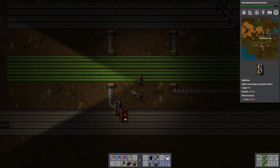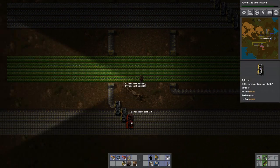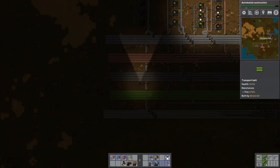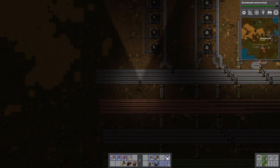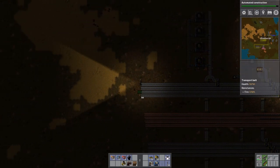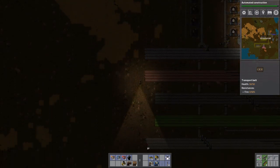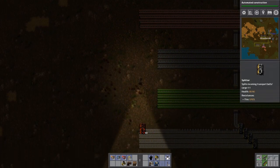I am just failing at belt placement today. What do I mean I'm failing today? I fail at belt placing all the time. There we go — help the bus fill up a little bit. Down here just a little bit more, I promise. Bring the belt up.